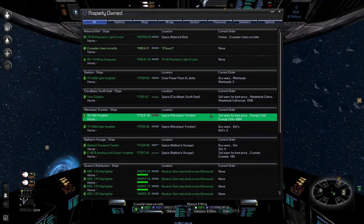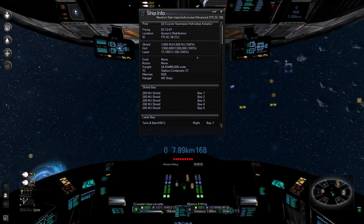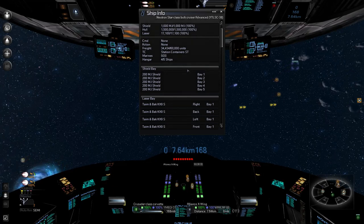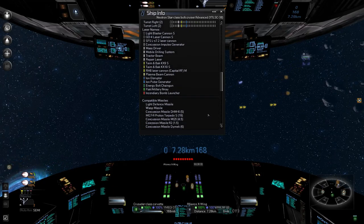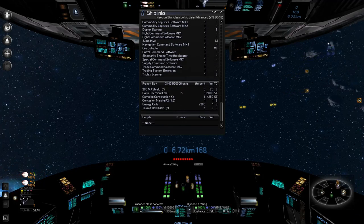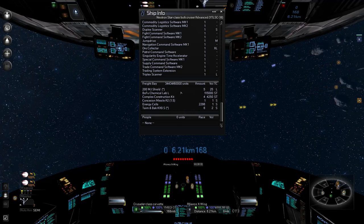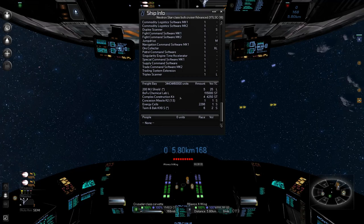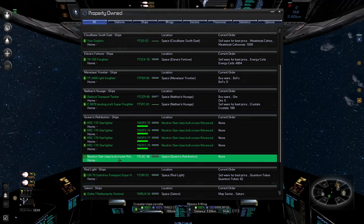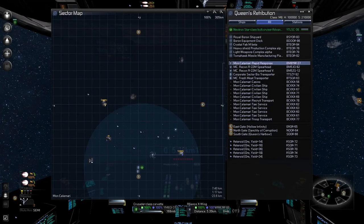I don't know where my money went — it probably went to traders. My neutron star bullcruiser — what are you doing? You have a level 2 rating. What's in your cargo hold? You have a Bofu chemical lab, four complex construction kits, a lot of energy cells. I'm gonna send this guy back to Savage Spur for the moment.